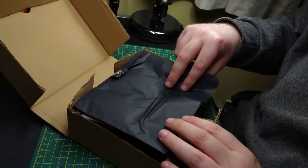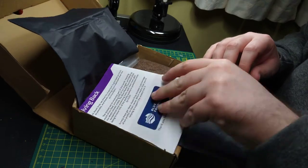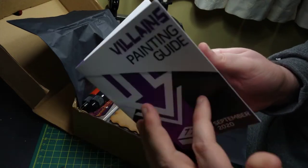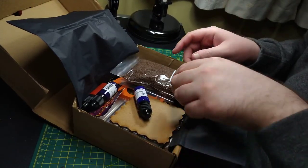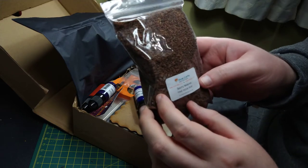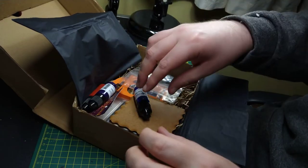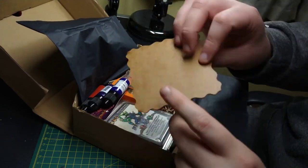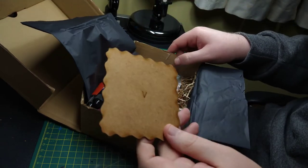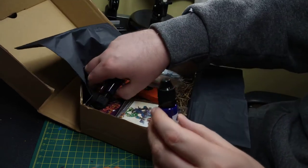On top we've got the booklet, it's very nice - we'll come back to that at the end. We've got some basing material, fine husk peat from Rival Crafts. We've got an MDF base which looks like a coaster - building the diorama I assume.